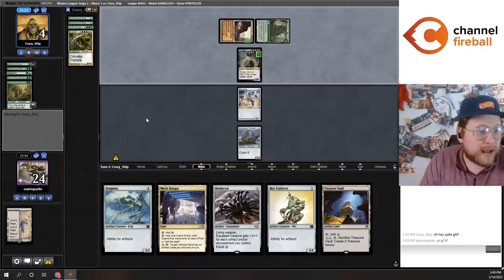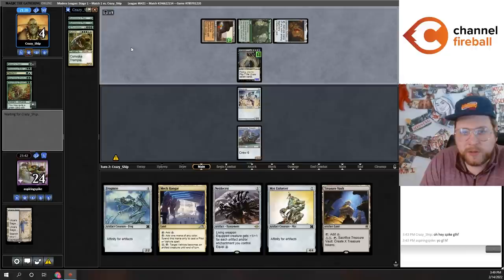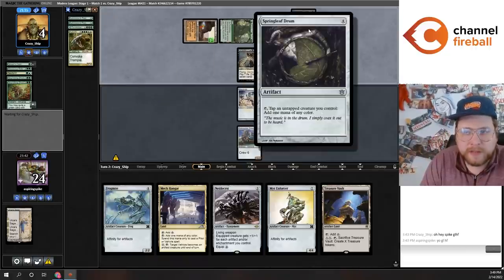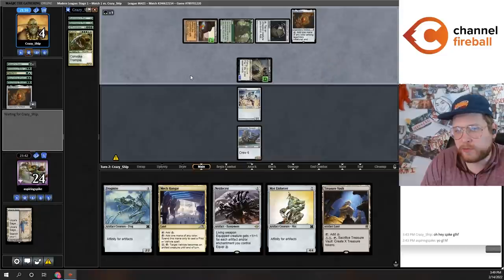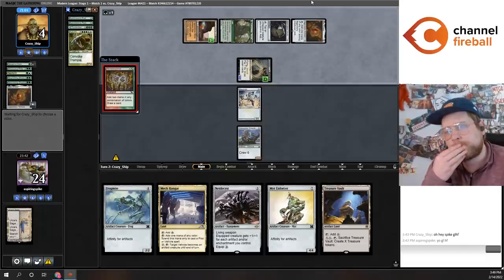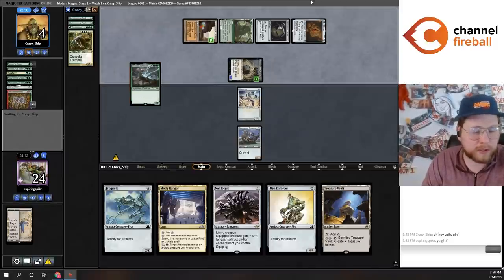We're just going to have to hope to get lucky on the play. This is definitely a matchup you don't want to run into. They use Springleaf Drum — sometimes you'll see Painted Prism instead, but this version uses Springleaf Drum to get their blue mana. They do need to show they can gain more life here, because if their other two Nourishing Shoals are in the bottom 16 cards, they might actually fizzle.